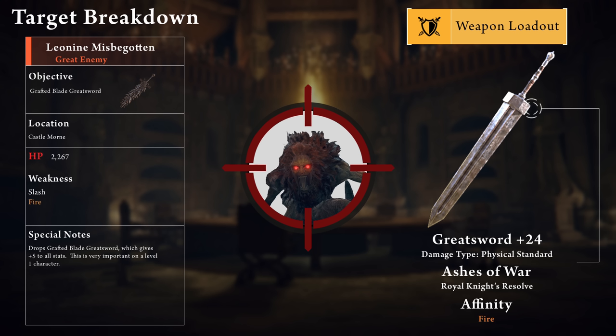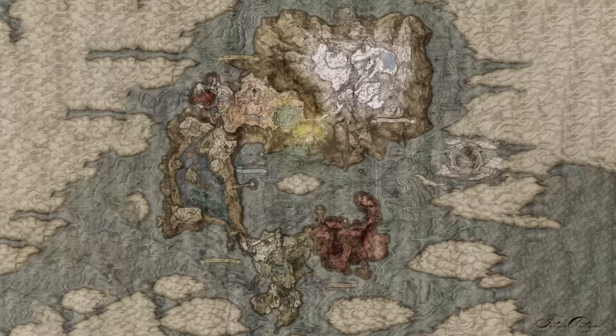The first boss we're after is Leonine Misbegotten. We're specifically targeting him for the Grafted Blade Greatsword because we desperately need the plus 5 to all stats. He has about 2200 HP and a weakness to fire and slash. We're going to be targeting the fire weakness with the plus 24 fire affinity Greatsword. Now with this being our first boss, we're going to have a little bit more of a shopping list.